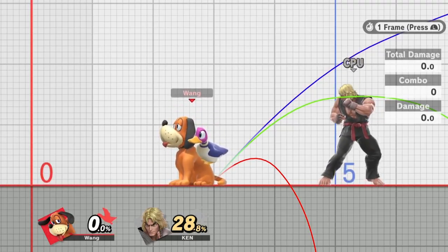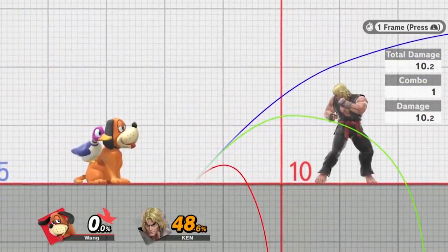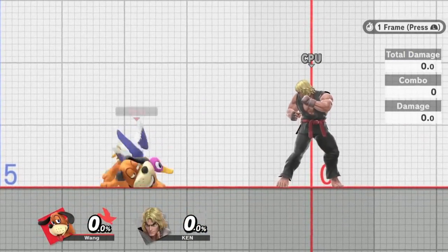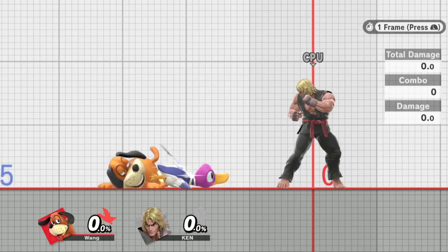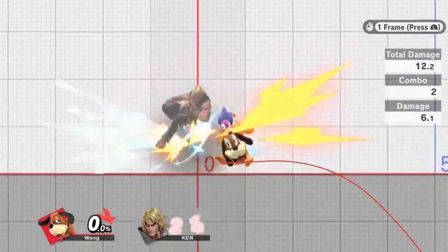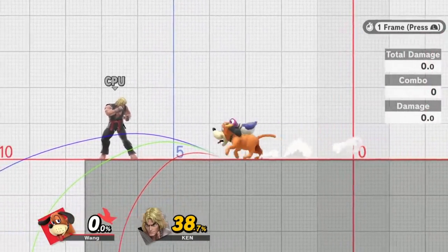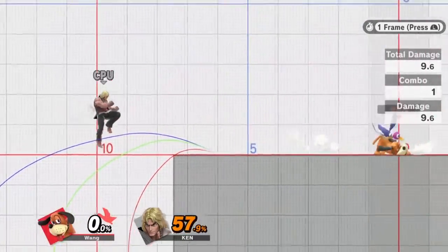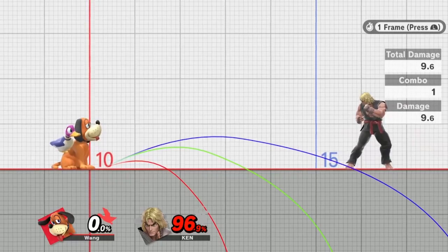Down tilt got a really big buff. One of the nice things is it allows you to low profile — you can go under Falco lasers, duck under some grabs and smash attacks. With the dash cancelling you can now just run up and do a down tilt immediately, doing a sliding approach that makes it really hard for the opponent to hit you. It now sends at a steeper angle, making tech chases easier, and you can combo it into a can on the ground better. It has a FAF of 28, which is a 7-frame buff from Smash 4's FAF of 35, plus a 1.6% damage increase.